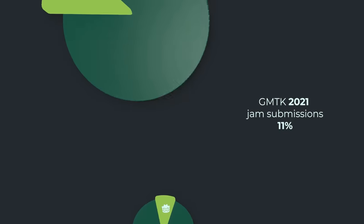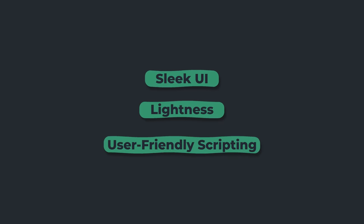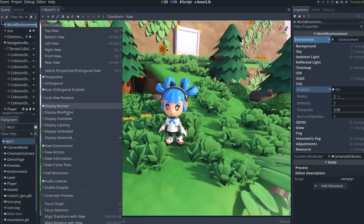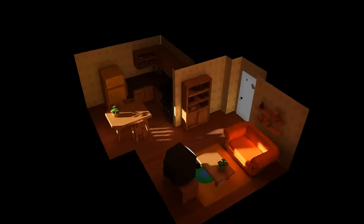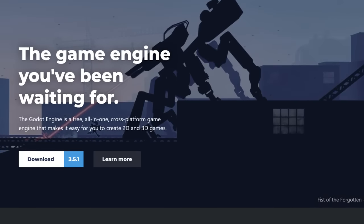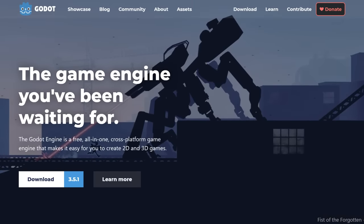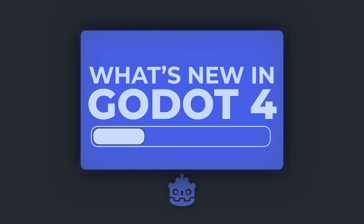Over the past 5 years, Godot has been steadily growing in popularity for its sleek UI, its lightness, and its user-friendly scripting language. With version 4, Godot enters a new age in a category of its own as the game engine that packs the most features at the smallest size — without sacrificing performance, all while remaining free and open source forever.